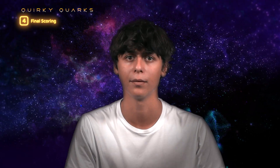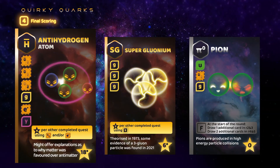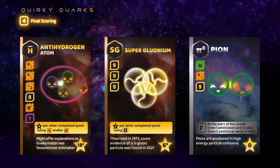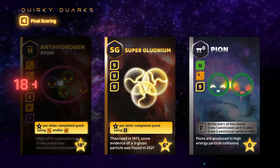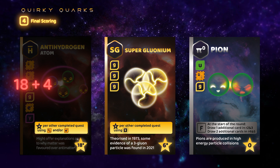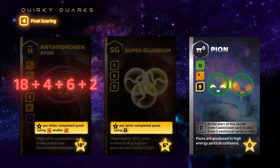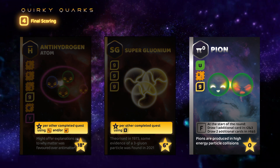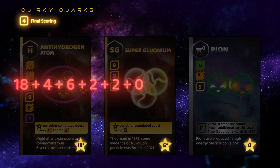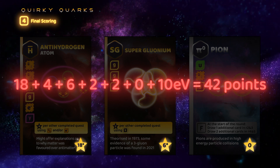Next, we move on to red, who has also completed 3 quests: an antihydrogen, a supergluonium, and a pi-zero-pion. The antihydrogen is worth 18 points, plus an extra 4 as the pi-zero-pion contains an anti quark. The supergluonium will be worth 6 points, plus an extra 2 for both the antihydrogen and the pi-zero-pion, as both of these quests contain gluons. The pi-zero-pion is worth 0 points. Adding the 10 EV he has in coins, red has a total of 42 points.